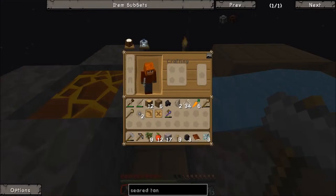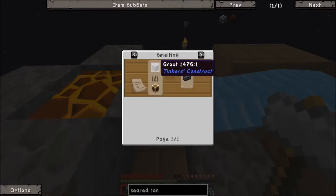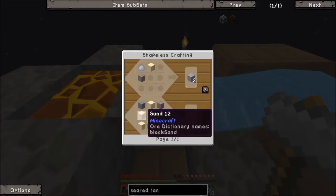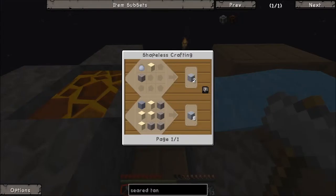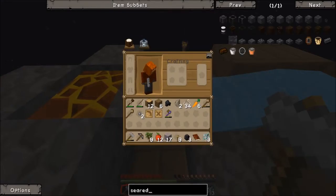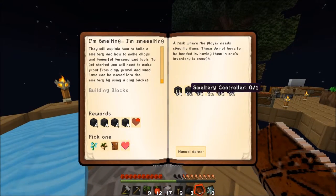So 16 blocks. Let's kind of look here - seared tank requires 8 blocks of seared brick. Seared brick is 1 grout - so 4 gravel, 4 sand, and 1 clay. That's a total of 9 blocks, we'll give me 8. So 9 gravel will give me 8 eventually. What else do we need? Smeltery controller.